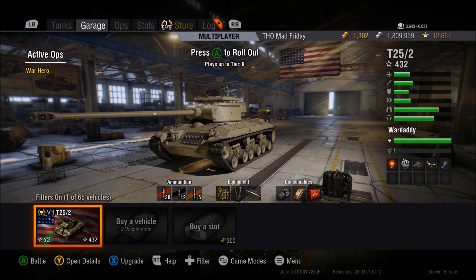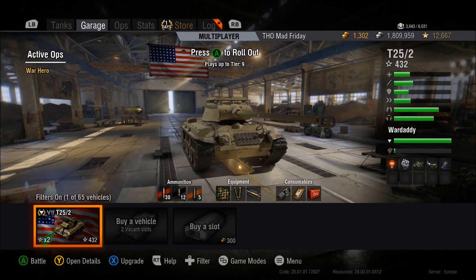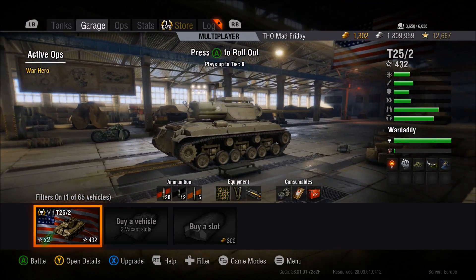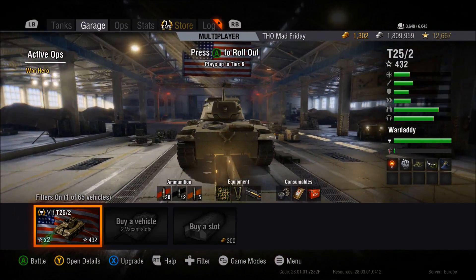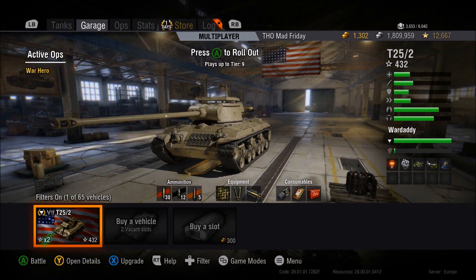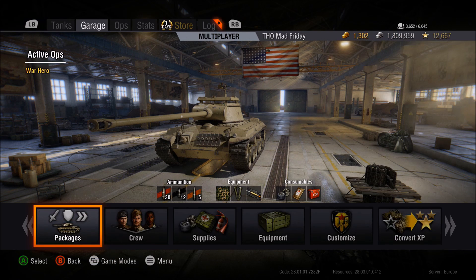Welcome to another quick tank review. Today we're looking at the tier 7 turreted American tank destroyer, the T25/2. It follows on from the hellcat at tier 6. When you first get it stock you're going to wish you had the hellcat back, but as soon as you get it upgraded it's a really good tank. The grind wasn't actually that bad.